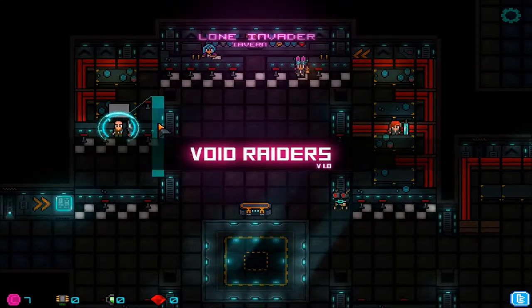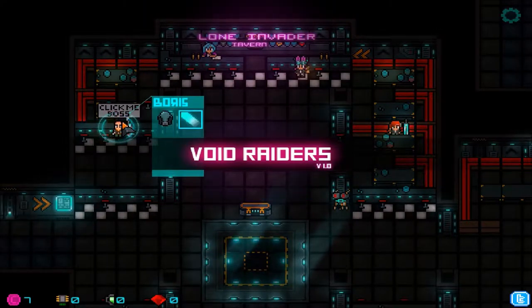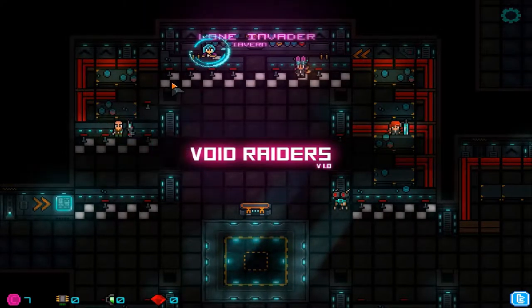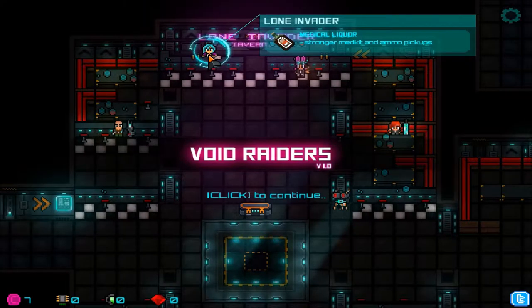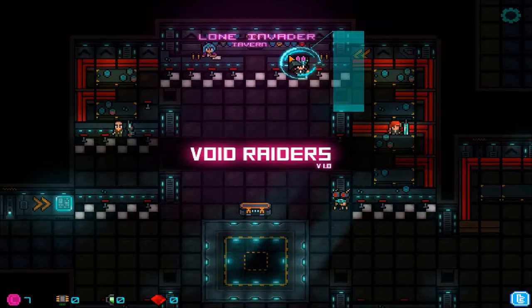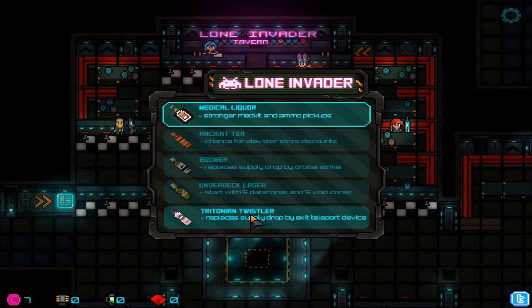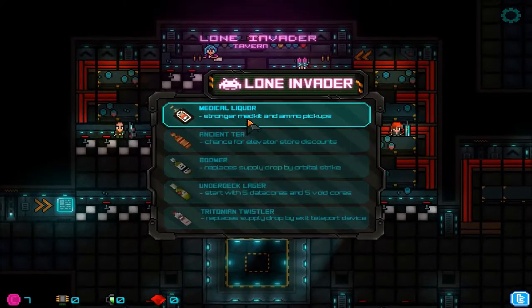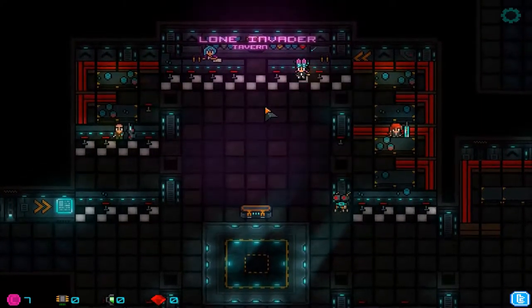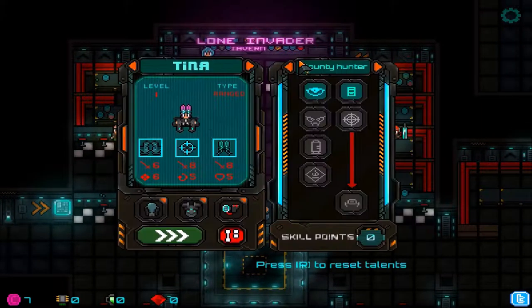Hello everybody, welcome back to another wonderful day of Charlotte Wars Adventure: The Void Raiders. What's next? We played with this guy, now let's try something else. This is stronger, making ammo pickups. You can change a major perk I guess that you start with — I'm not too sure what this is all about. There's a person here named Tina which we haven't tried at all.